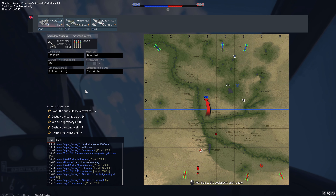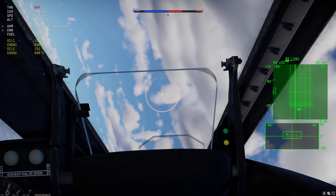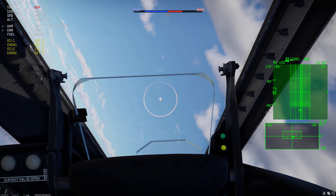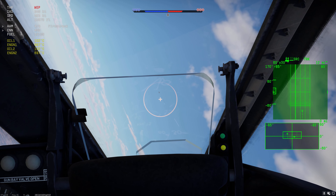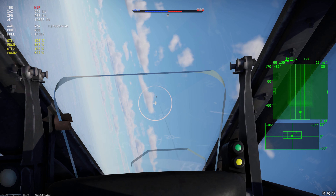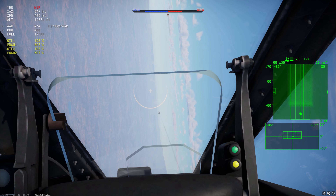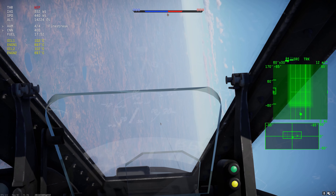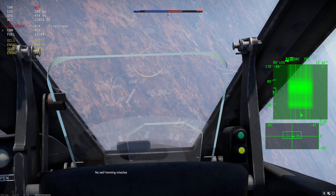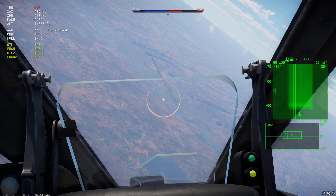Here's another pre-patch example: I'm heading towards the A point and I spot a contact - radar confirms it's hostile. It's much higher than me and flanking left, but it doesn't know I'm here. I don't want to pull too hard and bleed my speed off prematurely, especially because I have to climb as I follow, or I'll turn myself into a brick. As I get closer it's a Q5 Fantan, which is a ground-attack version of the MiG-19. The MiG-19 is one of the most potent energy fighters in this BR range by a significant margin - I don't think it should be possible to encounter one in a Javelin.